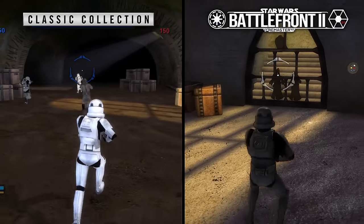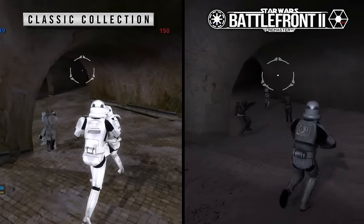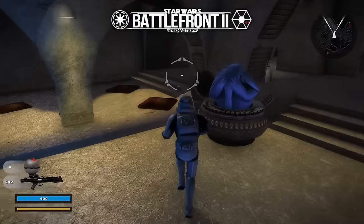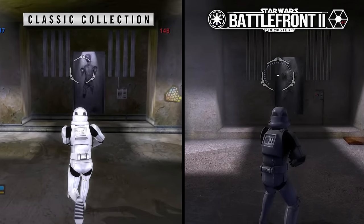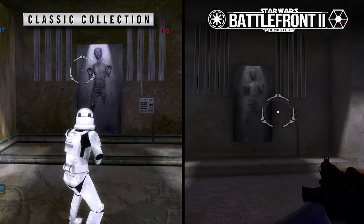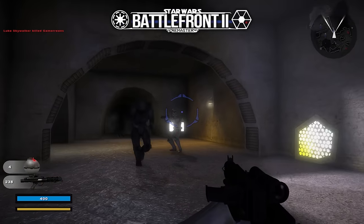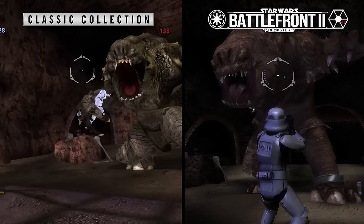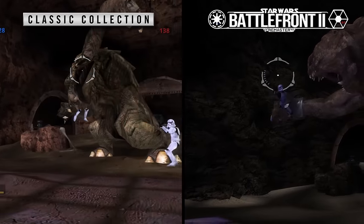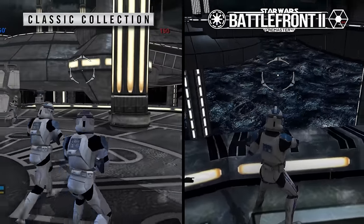Another map where there's really no comparison is Jabba's Palace. The Remastered version not only adds extra details like actually putting Max Rebo behind his piano, or whatever this instrument is that he plays, but also improves the lighting and textures of Han Solo in Carbonite — this looks so realistic. The Remastered version just feels so much grittier and more realistic. Also, the Rancor looks a lot less janky in the Remastered version, although he does poop you out in both versions of the game.